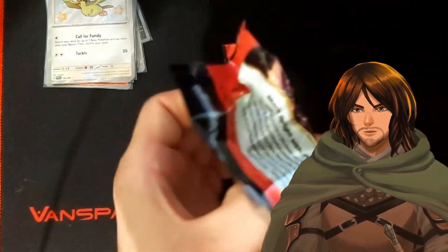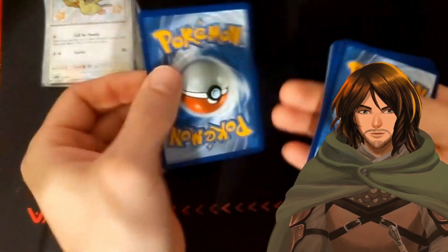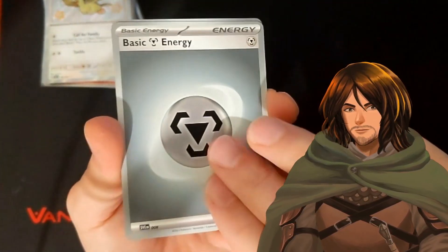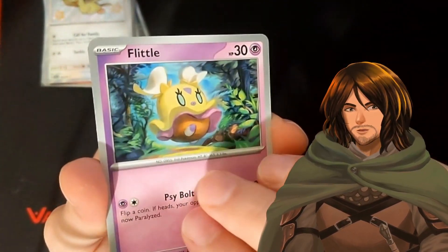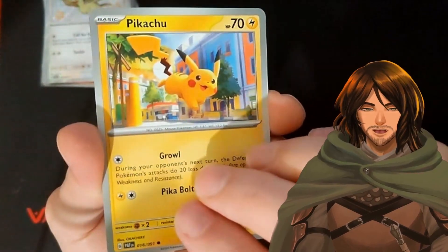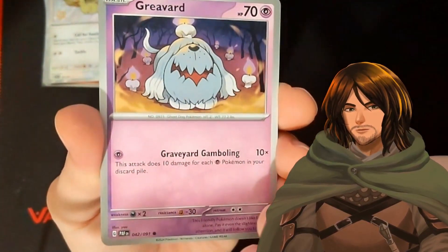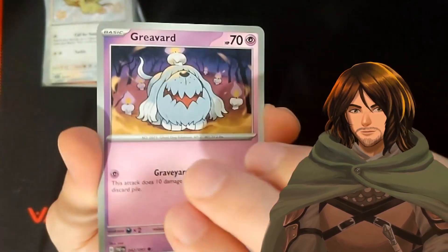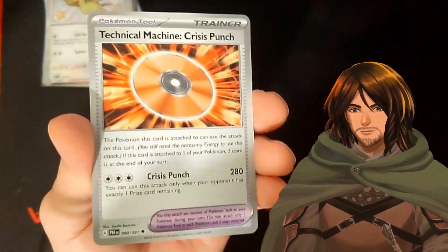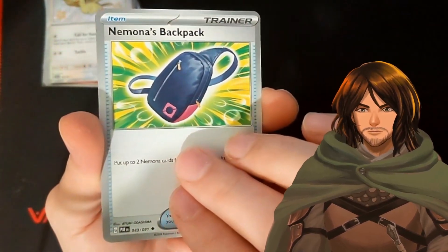So we have here our Flittle — little wee, she just looks — big eyes. Another Pikachu, I'm happy every time I get this card, it's just a cool card. Another Farigiraf, hello Farigiraf. Grapploct, we meet again. Another Blu-ray, another Backpack — no worries.